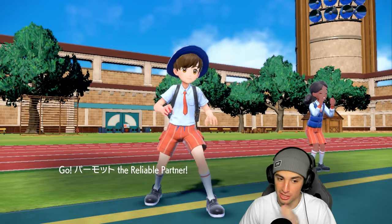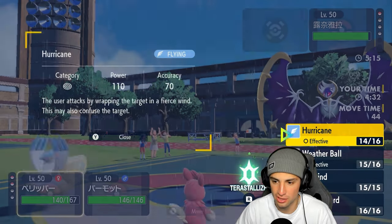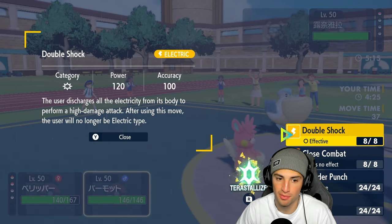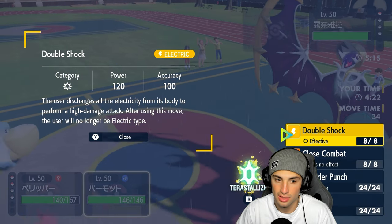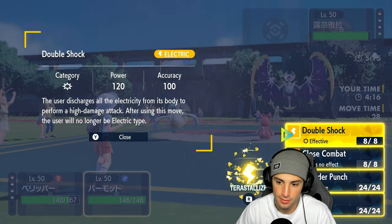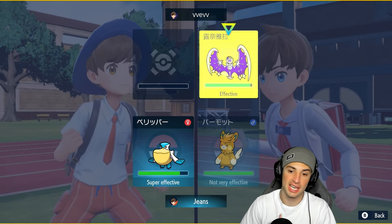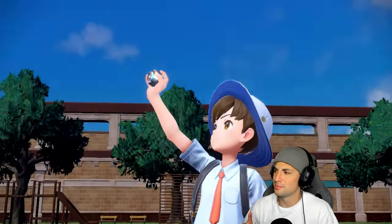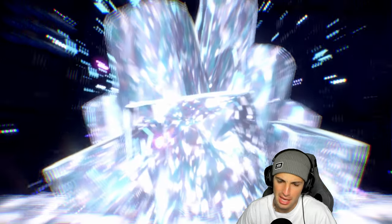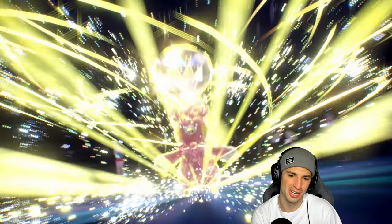Tera Double Shock — this Lunala is just bulking up. After using Double Shock, the user will no longer be Electric type. But the move is still Electric type, that's all I need to know. If it became Normal type that'd be really bad. Actually losing Electric type could be good because then I can't get hit by Moongeist Beam — wait, this could actually be really good for me. Am I still Electric type if I'm Tera Electric? I'm kind of in a weird spot.